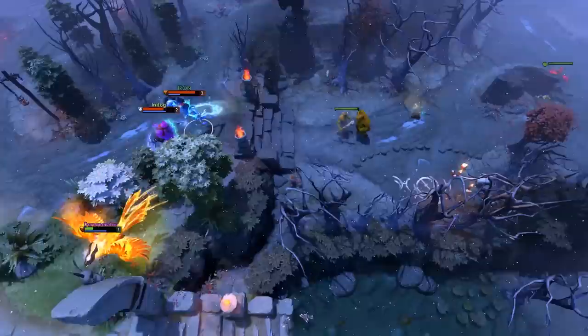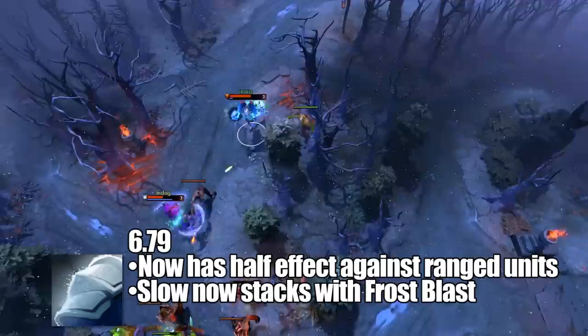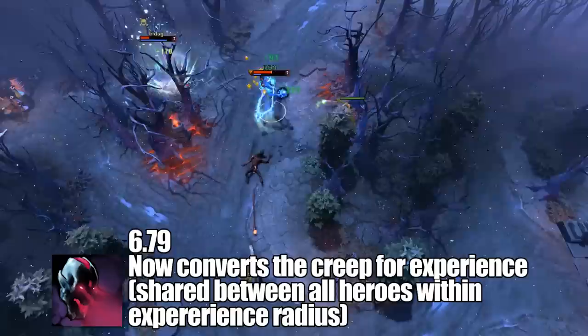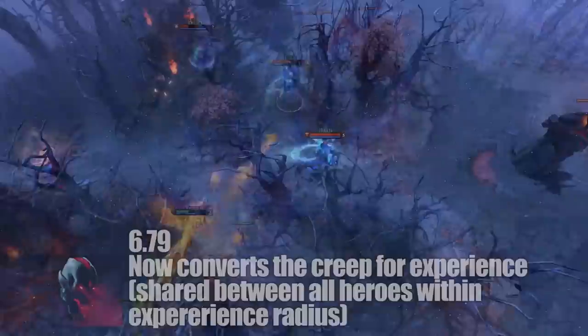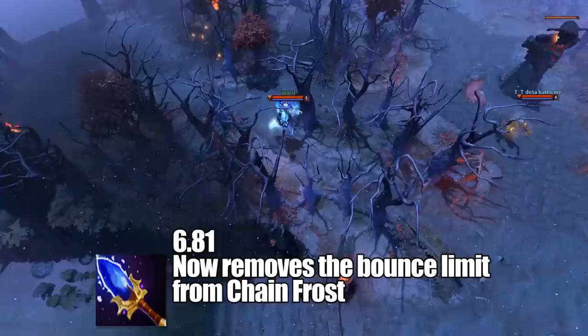Unlike in the original, patches in Dota 2 affected Lich in noteworthy ways. At first, the slow from Ice Armor only affected melee units, so in 6.79 it applied half of its slow effects to ranged units, and the slow also started stacking with Frost Blast, giving his spells more potency. Sacrifice had numbers tweaked, with the converted creeps giving experience to all heroes in a radius split evenly among everyone, speeding up Lich's level gain. In 6.81, Ice Armor could be cast on buildings, slowing down sieges. Lich's Aghanim's Scepter upgrade also removed the Chain Frost bounce limit, meaning it can go on infinitely as long as there are targets.